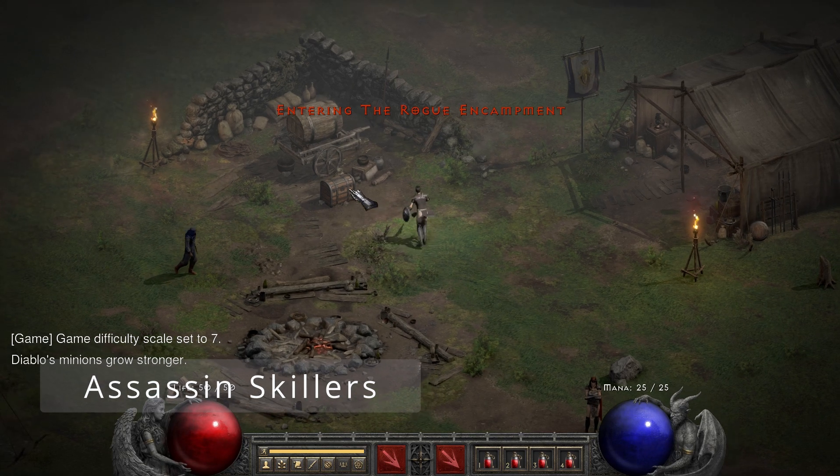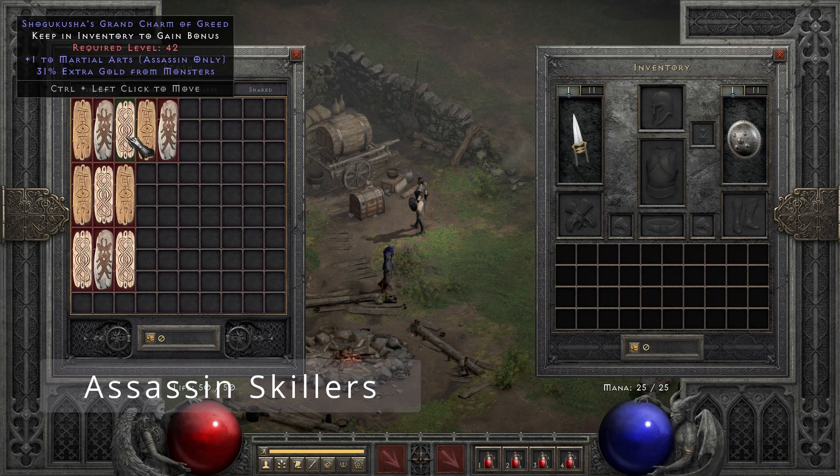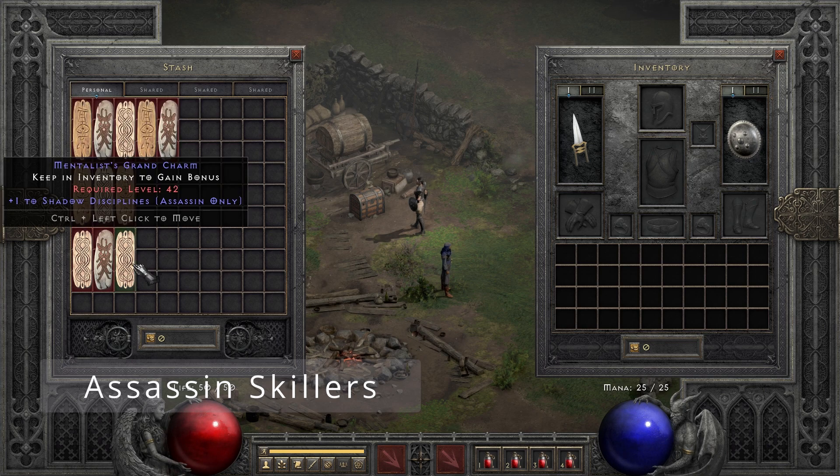For the Assassin, I ended up finding five skillers with plus one to Martial Arts, so I feel like that's definitely a sign that I'm gonna be making an Assassin later. Other than that, we got three for Traps and three for Shadow Discipline.